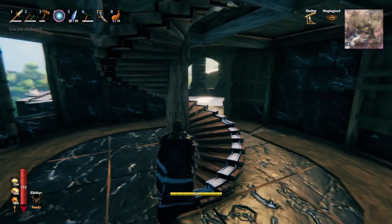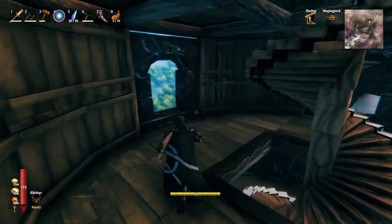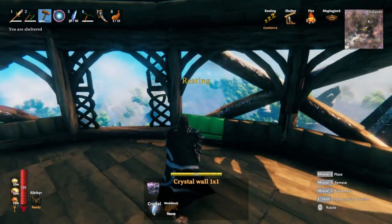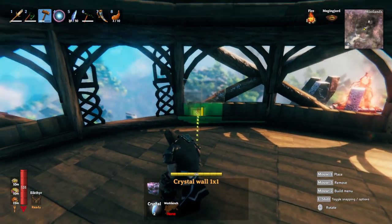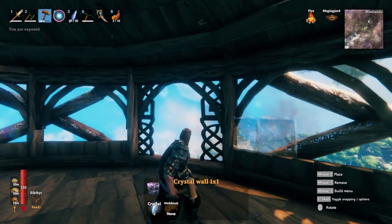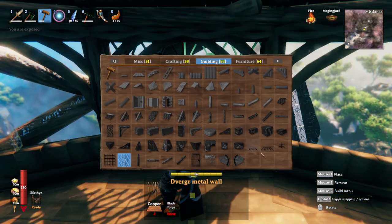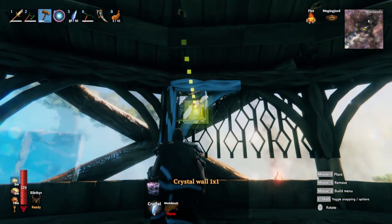The next thing I want to talk about is windows. I like to have a lot of these open areas, but when it comes to the very top we have this massive space available to us. We could use this to create windows, but I find they look a little bit plain, so I'd rather place something in them. It could be something like this, but I tend to leave that for its own decorational purposes with wood. Another thing we can do is use the metal we have available. Maybe we also want to add a little bit of glass to that — I think it needs something on the bottom.